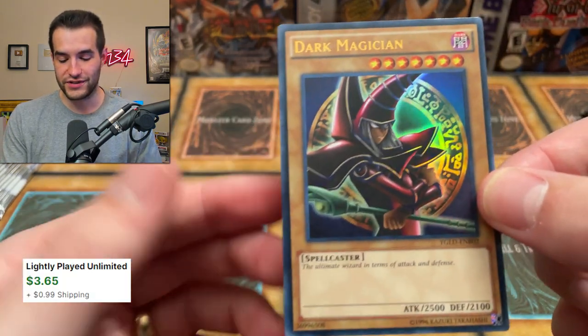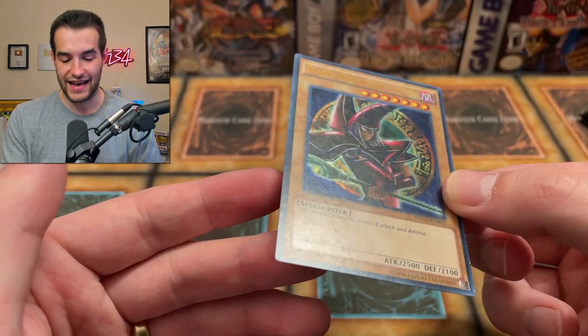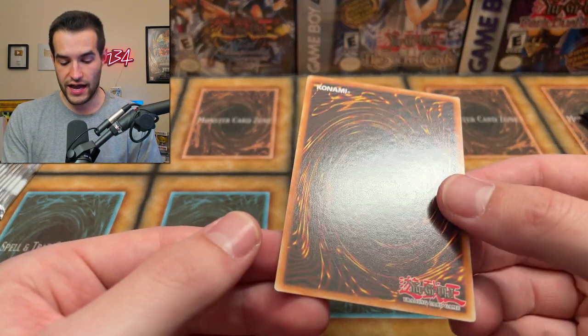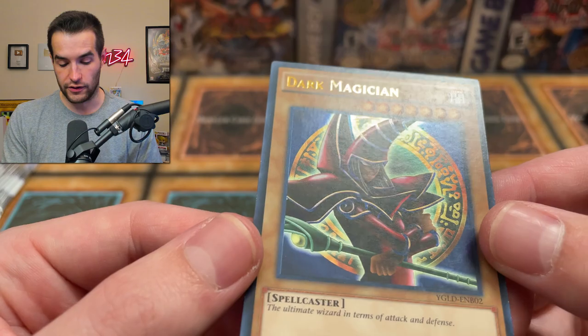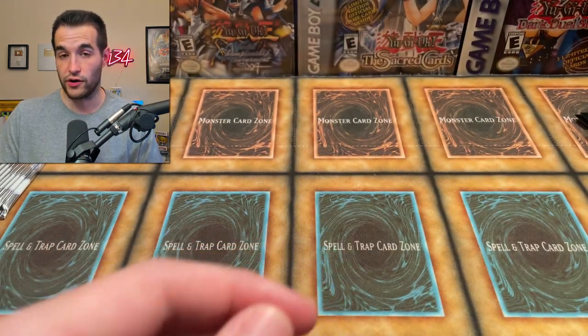Dark Magician from Yugi's Legendary Dex — what an epic card. The back's pretty clean; the front seems to have a little on it, but it's not too bad. Ultra Rare Dark Magician — one of my favorite artworks in all of Yu-Gi-Oh.